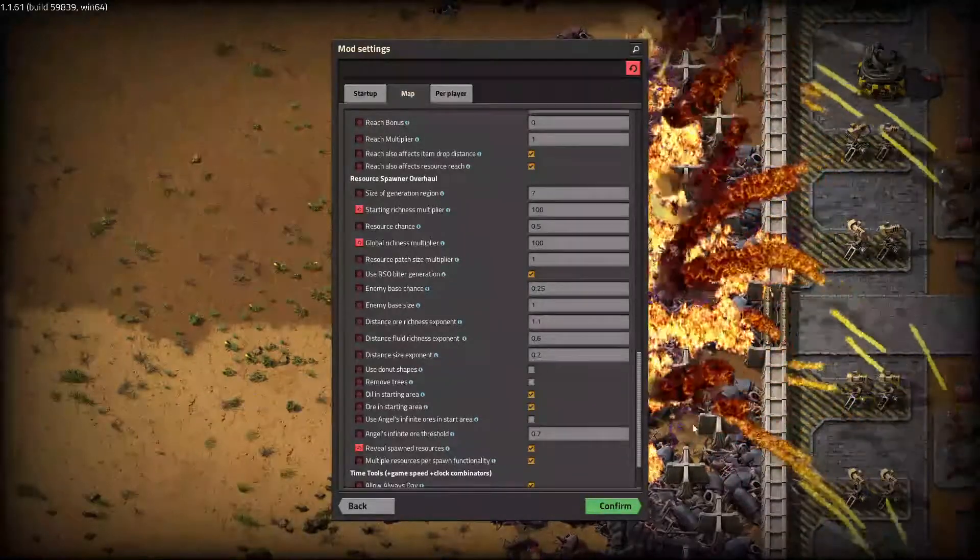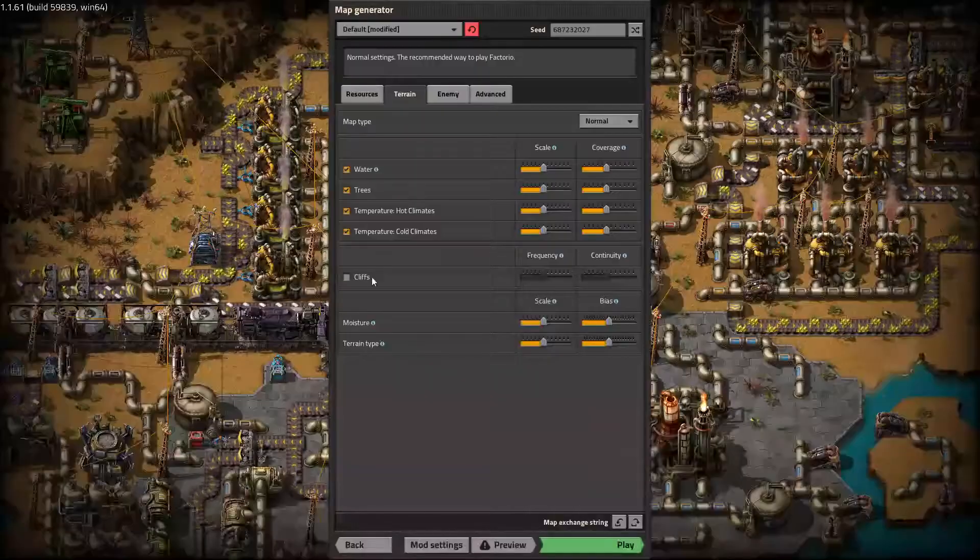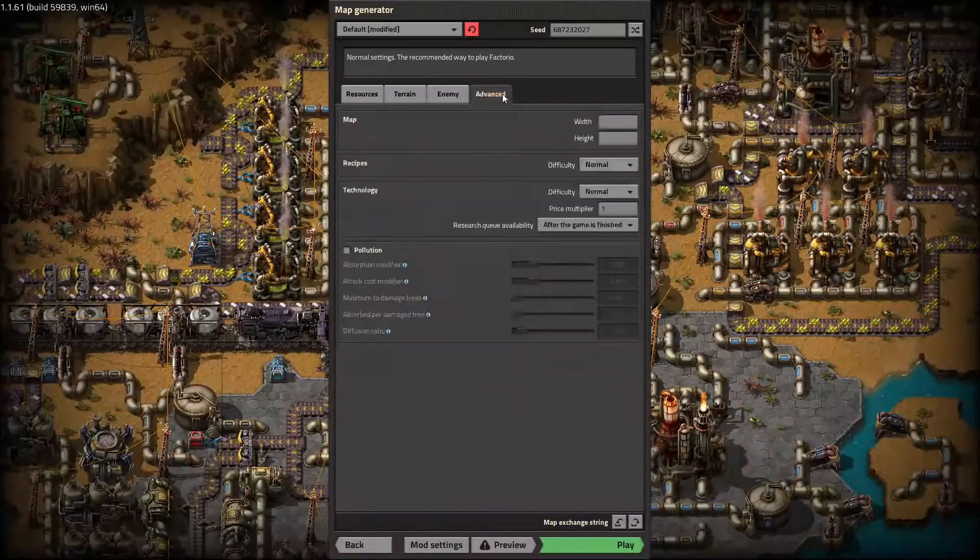You can always just add more ores if you want by spawning them in using the editor — we'll be fine, we'll figure it out. As always, clips are off, enemy bases are off, pollution is off, and we can press play.